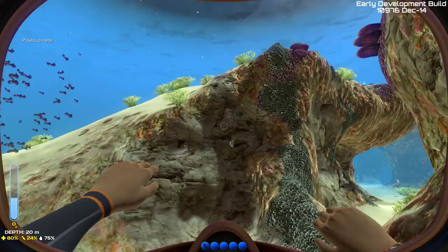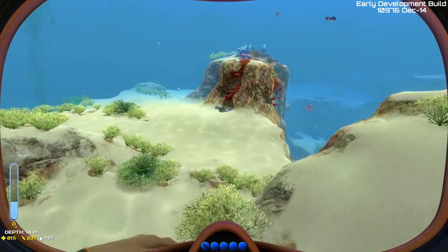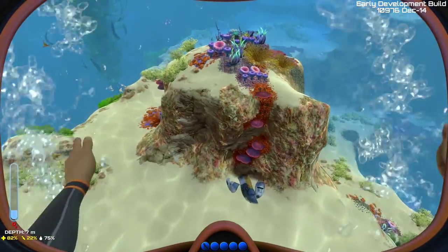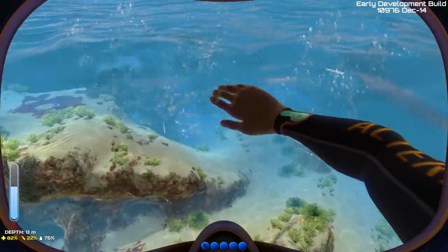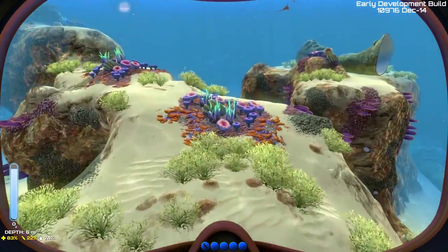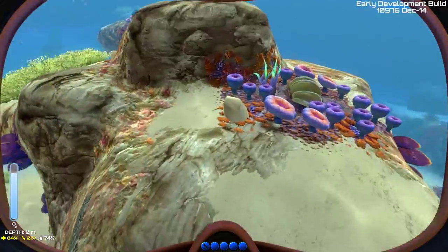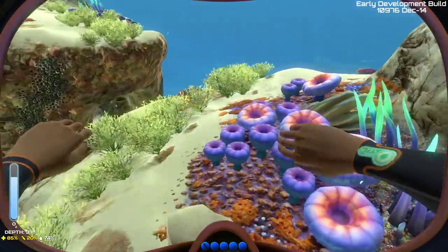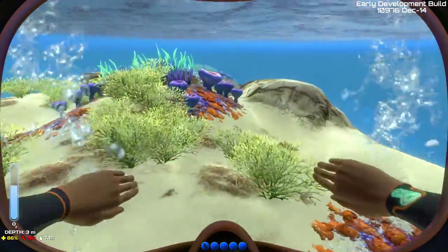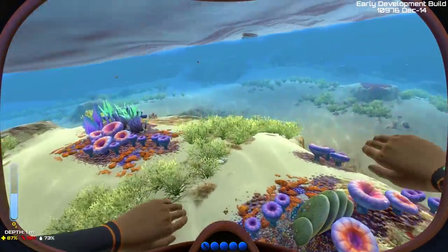Let's find some salt — it should be like small white cubes around, but not here at least. There are a lot of mushrooms here so we can craft a lot of carbon. Last time I didn't spawn with many mushrooms around so I had to swim quite a lot to find them.